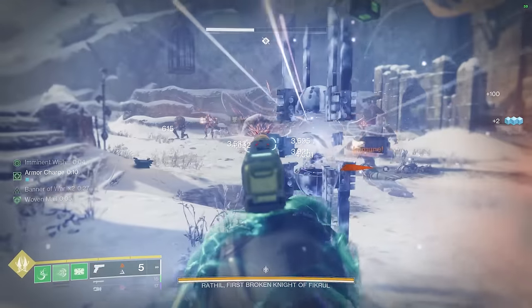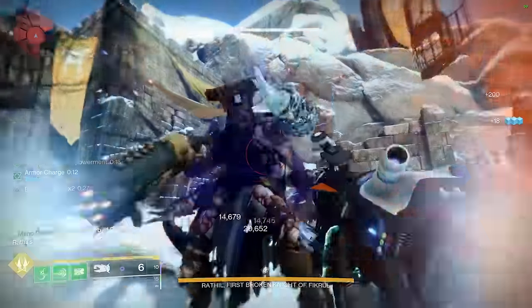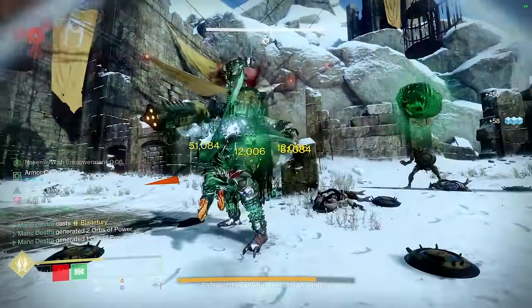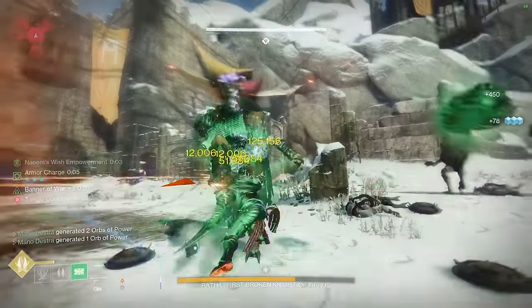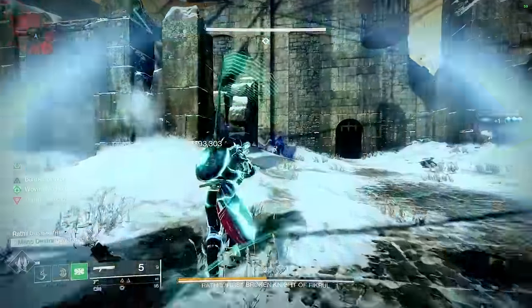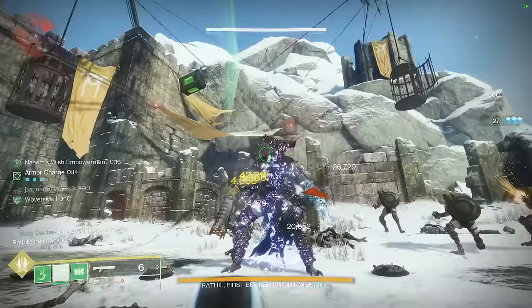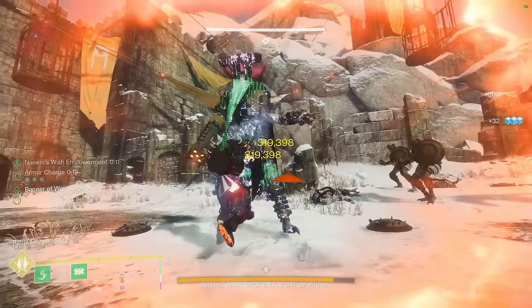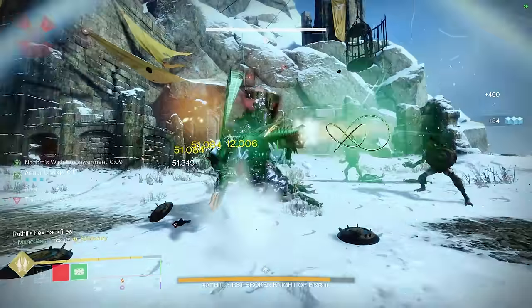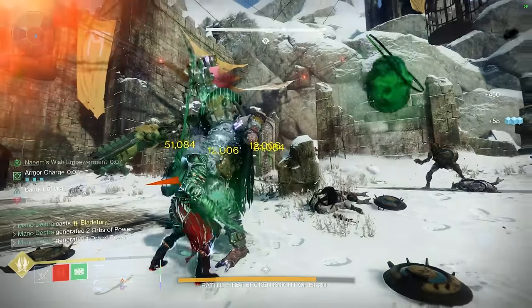At this point, you need to clear as many of the Scorn sensors or totems as you possibly can. For every single one of those sensors that you clear, you'll actually extend the damage phase for a longer period of time. If you don't get more than one, that's okay — you don't need a ton. Here's what a great damage phase looks like. I get him down to more than half of his health, which is really good, especially since I didn't get a second Totem cleared. I can actually hit him before the damage phase starts — hit him with my one-two punch shotgun and then hit him with all of my charged melees. As soon as I'm done with that, pop my super, hit him with one heavy attack to sever him and do more damage with your melee attacks.